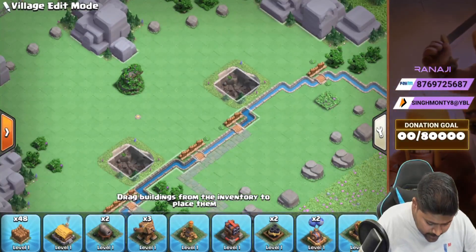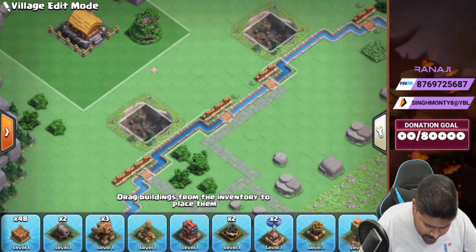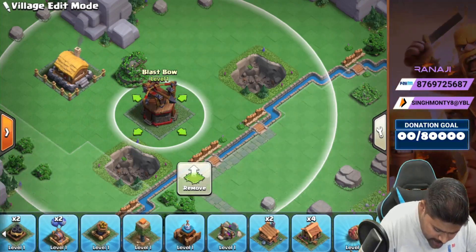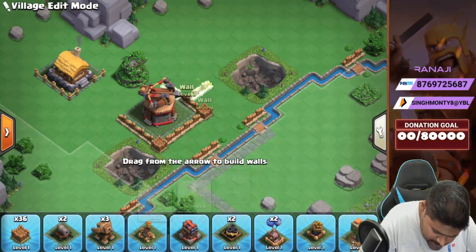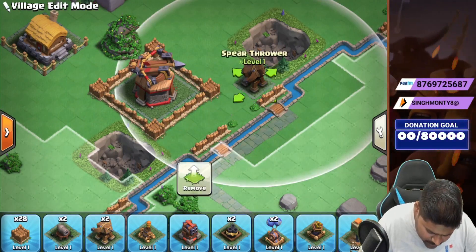Now we can just place defenses. We can place a blast bow over here, and it's time to cover up. We can just cover up the blast bow over here — done guys.